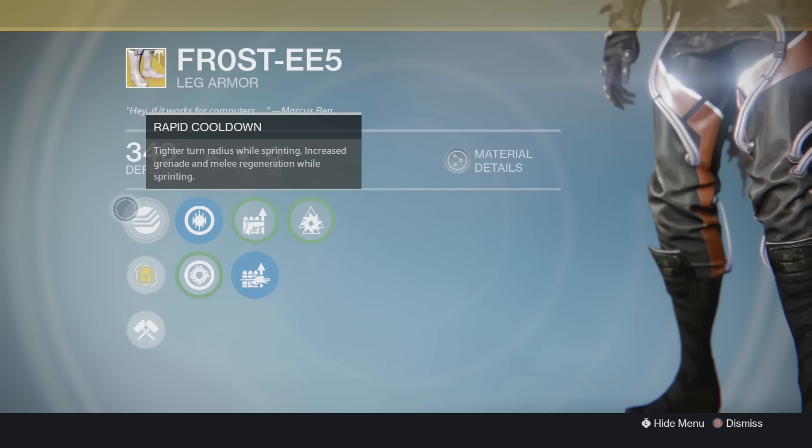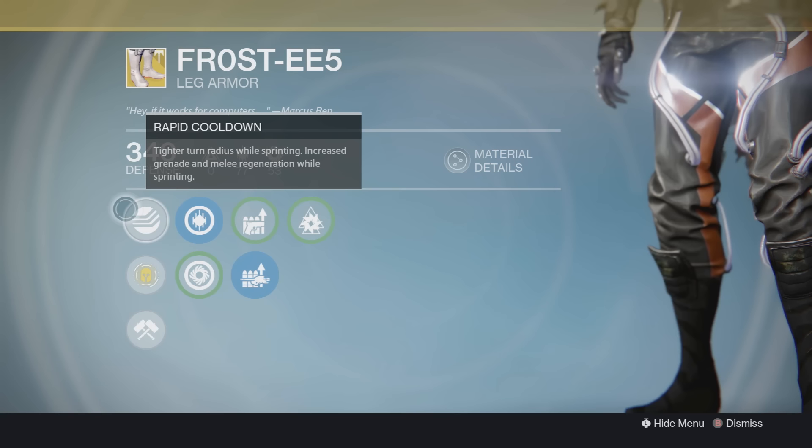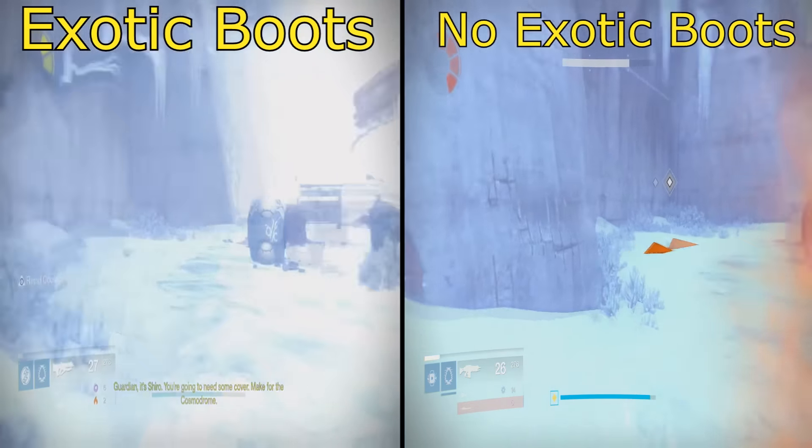These boots are actually pretty sweet, or they might just completely suck for you — it just depends on your play style. As you guys can see, the main perk with these is Rapid Cooldown. The description says tighter turn radius while sprinting, and increased grenade and melee regeneration while sprinting as well.